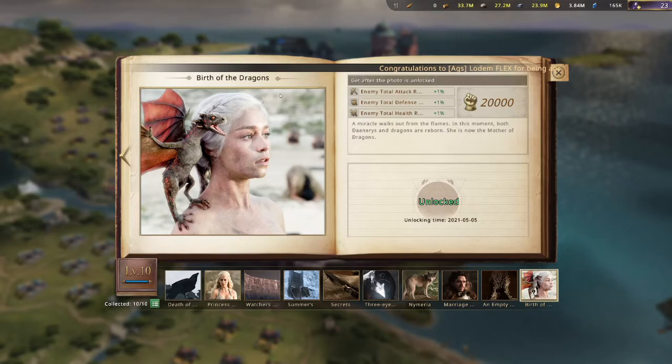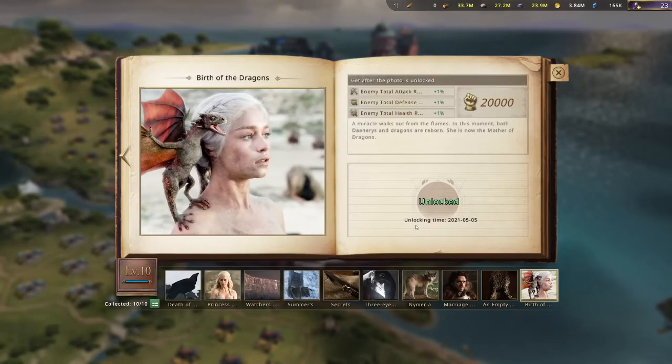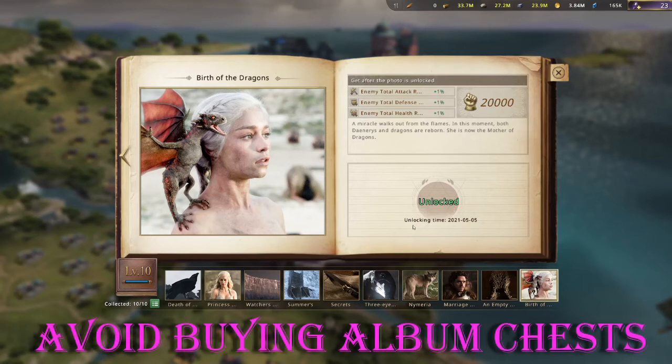In the same light, the Birth of the Dragons chest gives Total Attack Reduction, Defense, and Health — again just 1%, and even at max level it's still 1%, so it's nothing too crazy. Either one of those I would say to probably not get, because they're just too expensive and you can get better value in other places.